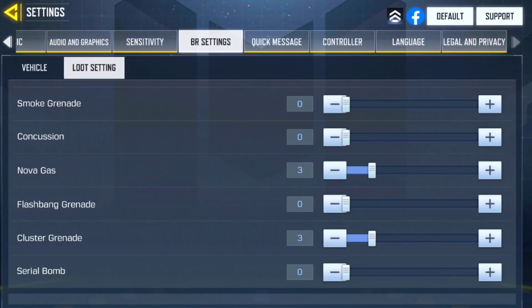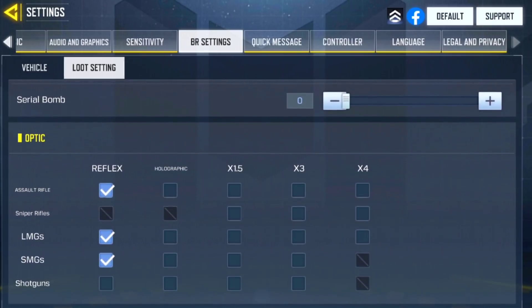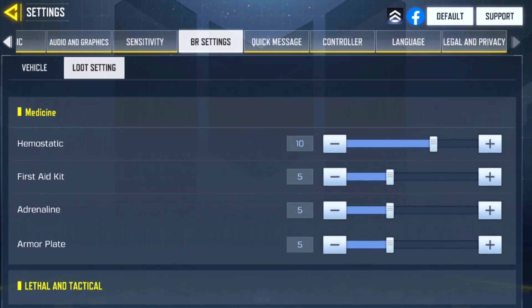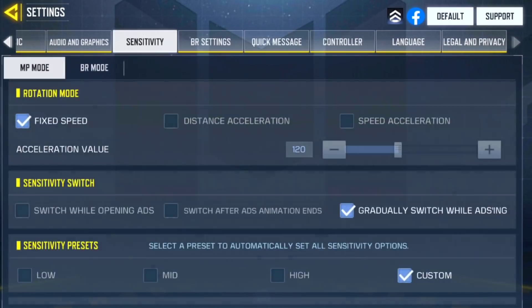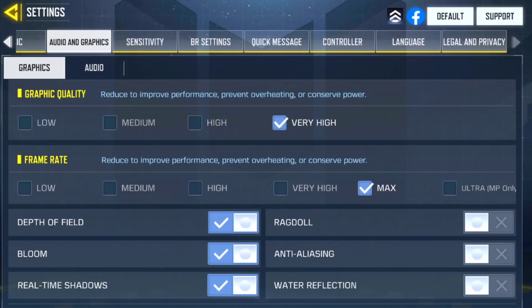Nova gas and cluster grenades are also set to three — those are the main grenades I use. I don't really use flashbangs or smoke grenades; I prefer lethals that actually deal damage. For optics, I only pick up red dot sights — not holographics, tacticals, or three or four-times scopes. Red dots just work best for me, but that's a personal preference. And that's pretty much it! If you enjoyed today's video, give it a like. If you're new, subscribe. My name is Parker — have an awesome rest of your day, and I'll talk to you guys in the next video.